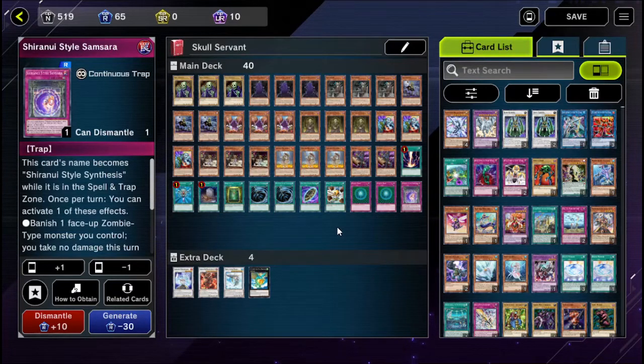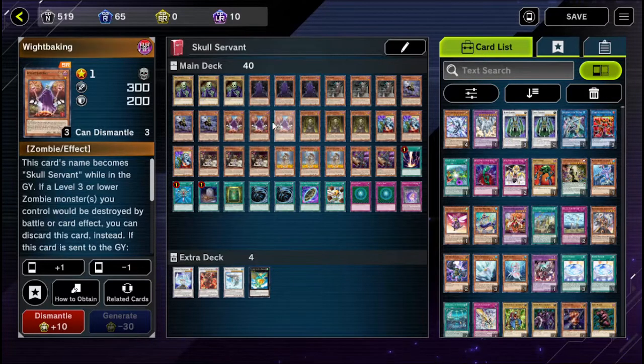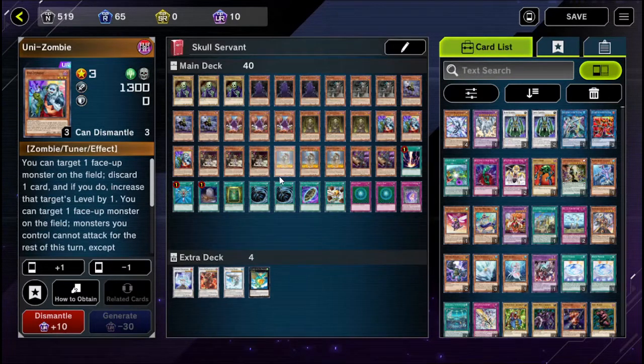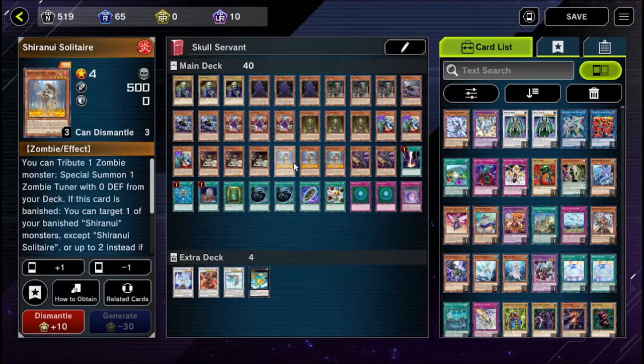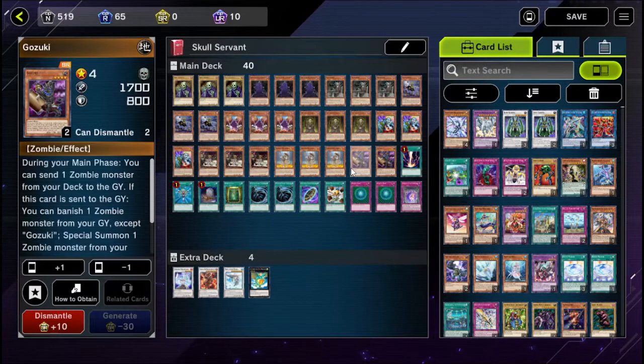Now if you guys aren't familiar with this deck, the point is to get King of the Skull Servants to enough attack points where it can just run over your opponent's monsters and win. You do that by dumping as many of the monsters that count as Skull Servant or King of the Skull Servant into the graveyard, using either Unizombie or Shirani Solitaire, or if all else fails, Gozuki. So without further ado, let's take a look at some of these duels.